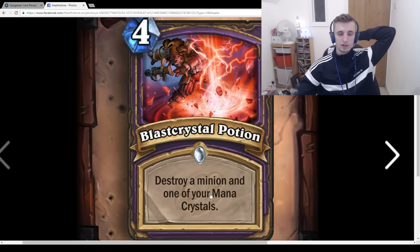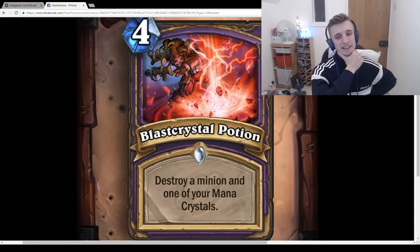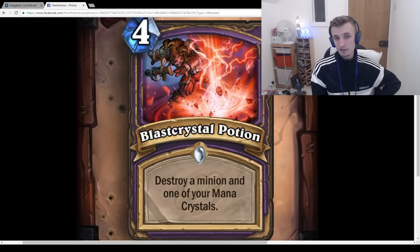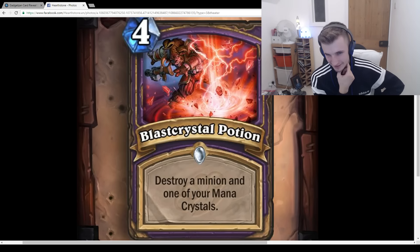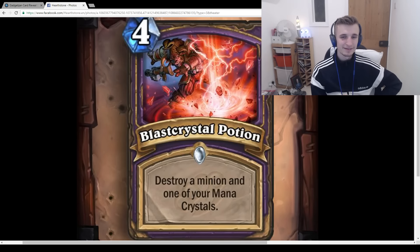Blast Crystal Potion: 4-mana, Destroy a minion and 1 of your mana crystals. I don't really like this card. In Reno Lock you can play it as a one-of, but playing it on turn 4 means giving up 1 mana crystal, which is terrible. You're much happier playing it later in the game at 10 mana — destroy a minion for 4 mana while still having 6 mana to use. You can play Sylvanas and then this to destroy your own Sylvanas, which has uses. But you feel so terrible playing this on turn 4. Personally I wouldn't actually play this in Reno Lock.